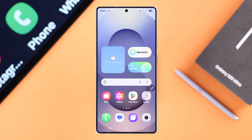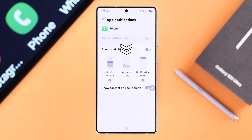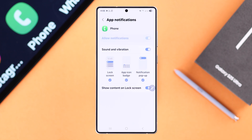Now find the phone app you're using. If you're using the built-in one, just press and hold on the phone app, tap the info icon, and go to Notifications. Here, just make sure the App Icon Badge option is enabled.